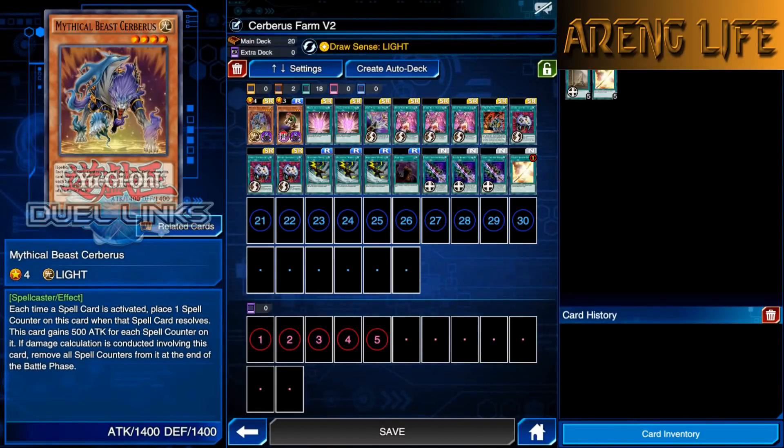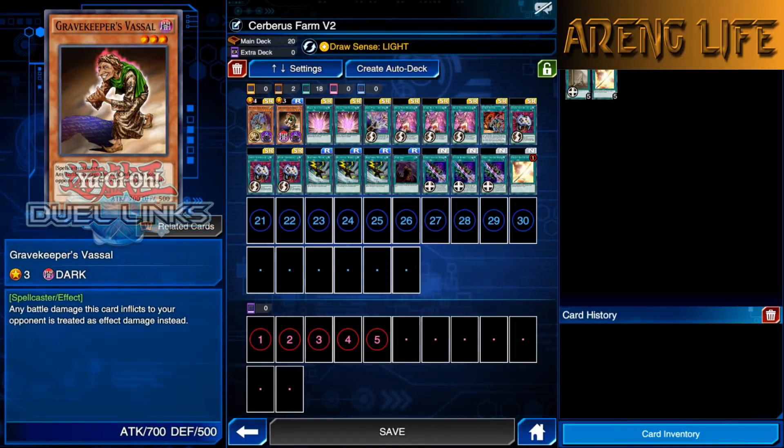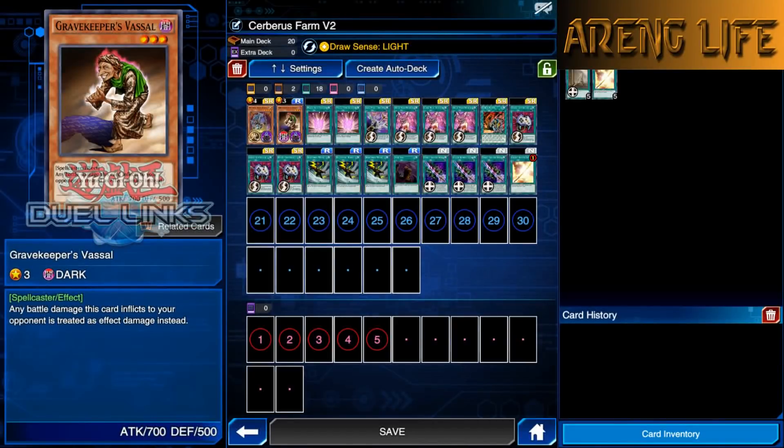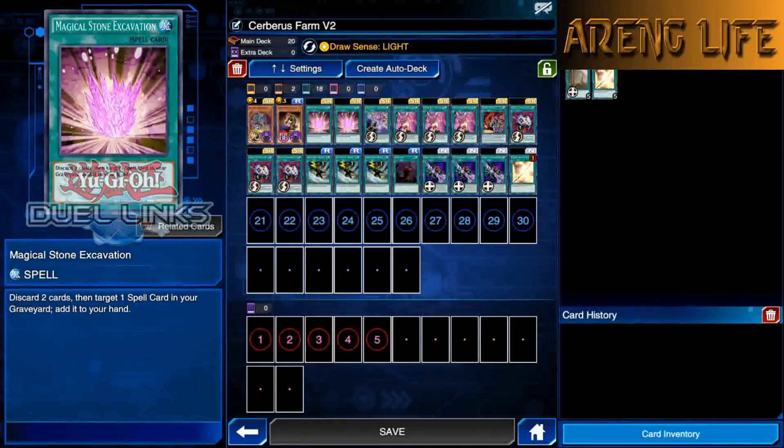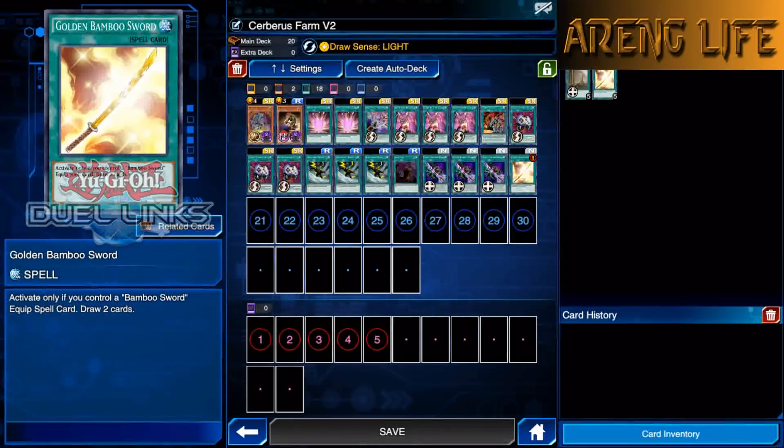First of all, you run one Cerberus with Draw Sense: Light. I'm using this with the Paradox Brothers — Mokuba has it too so you can use it on Mokuba to farm for skills. We've got one copy of Cerberus, one copy of Vassal for the last turn engine, and two copies of Magical Stone Excavation. You can cut down to one if you want, but running two makes it more consistent since we're using the Bamboo engine.